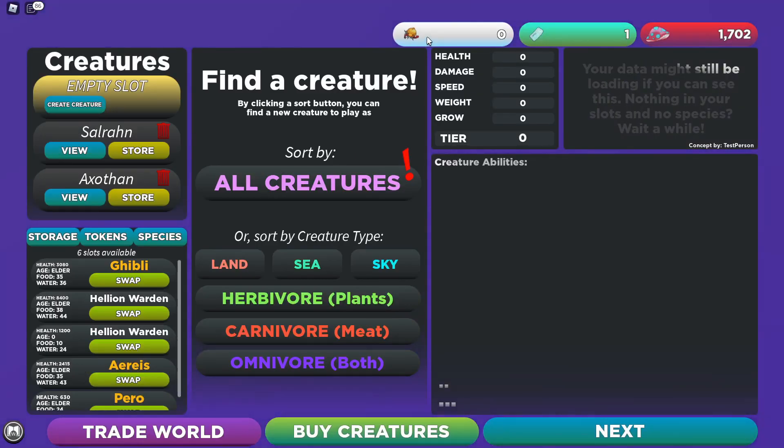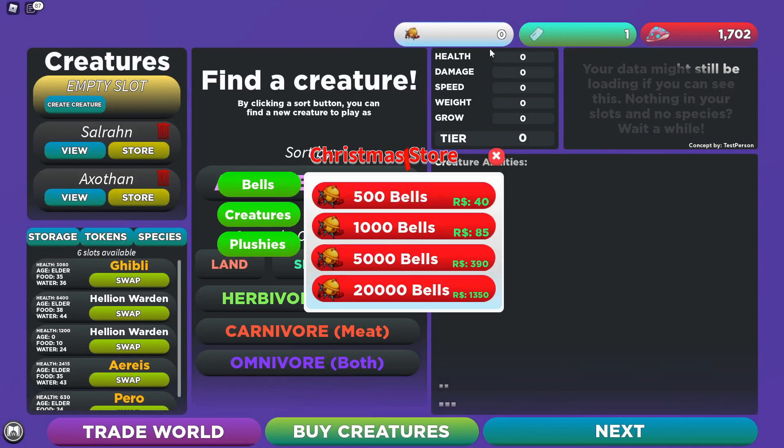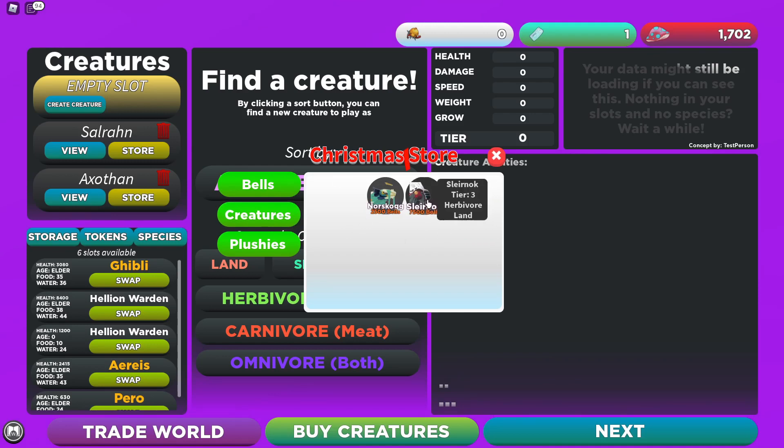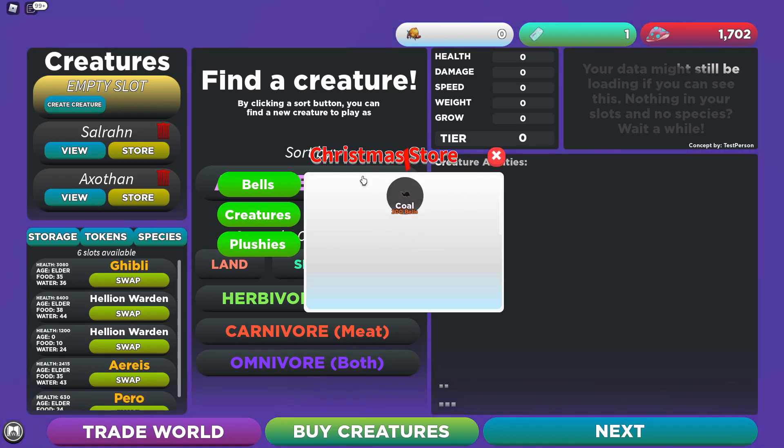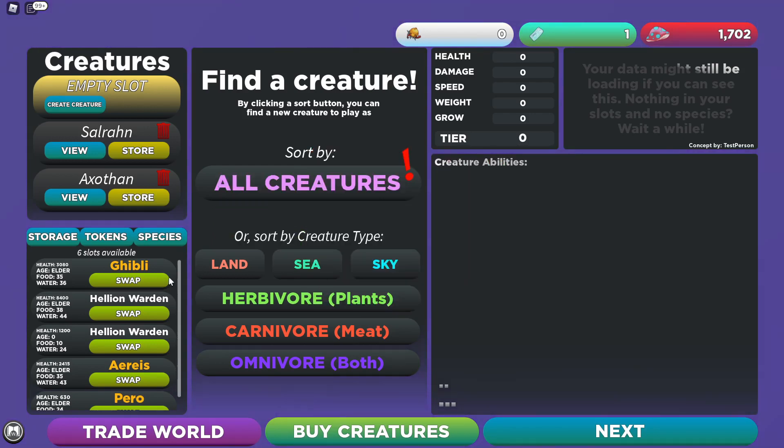We've also got the Christmas event going on. If we go up here to this bell, there are Christmas bells which we can collect in-game — we can also buy them for Robux, fairly reasonably priced. One thing I've noticed with Sonar games recently is the pricing is quite reasonable; you can't complain at these prices. These are the two creatures available for the event. One looks a bit turkey-like from here — that one looks really cool as well, and there's a plushie and a piece of coal. That's only 200 bells; we'll find out how easy bells are to get as we go forward.